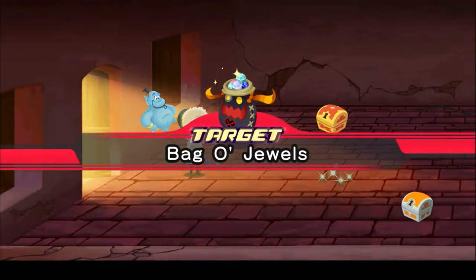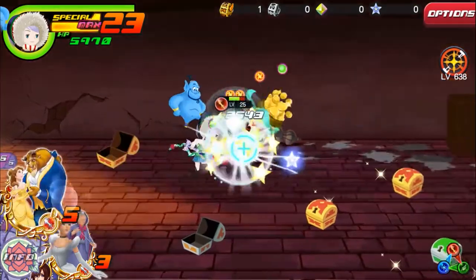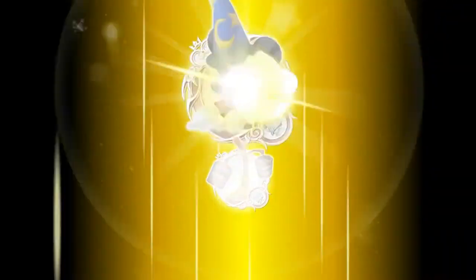The format is exactly the same as the VIP quests for medals — level 25 bag of jewels or coins on various maps — and after you grab all the brooms, you'll have one more Fantasia Mickey B in your inventory.